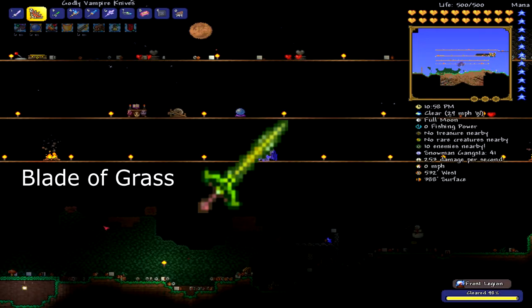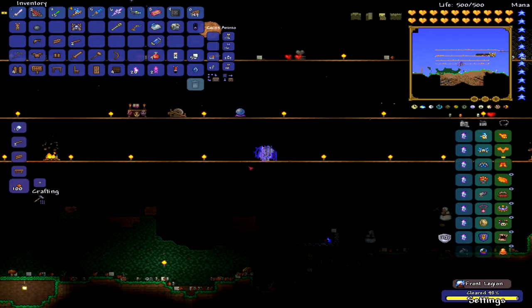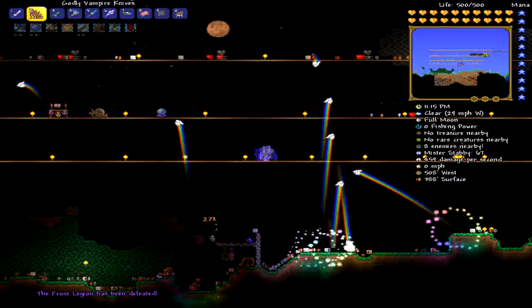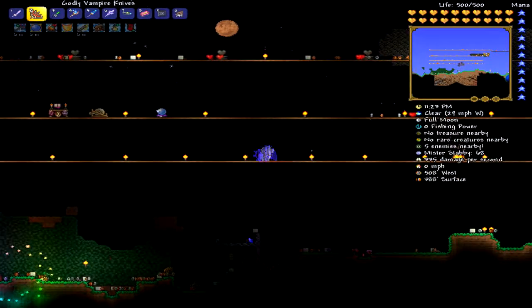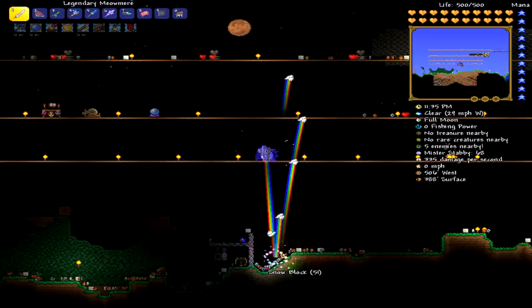Now we're going to move on to the Blade of Grass. This is probably the hardest one to get, in my opinion. You go to the underground jungle to get the resources — you need jungle spores and stingers. You get stingers by killing the hornets, and jungle spores are a glowing green plant, so just break plants and you'll get them. They're pretty easy to tell apart. You need 12 stingers and 12 jungle spores to craft this sword, and you craft it at an iron anvil.